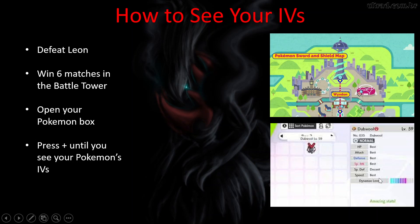Here you can see this Dubwool and its IVs. It has each stat listed — hit points, attack, defense, special attack, special defense, and speed. You can see it has best for everything except special defense, which is decent. This is pretty close to what you want — pretty much everything to be best. Dubwool is someone you'd use physical attacks with, so it wouldn't matter what its special attack is, but you'd want everything else to be best. That's how you see your IVs in Pokémon Sword and Shield.